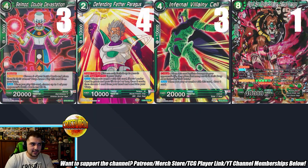For the final parts of the main deck: three Bell Mod — just more free attacks; when you're going for game you clear your own board, play Bell Mod, swing some more. Four Paragus makes a lot of sense. Three Inferno Ability Cell — you mentioned wanting more 10k combos, and this one is a 10k combo that draws a card, so that makes perfect sense.